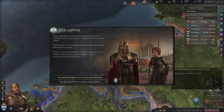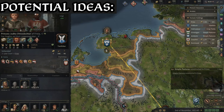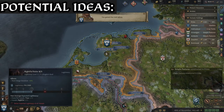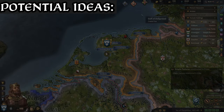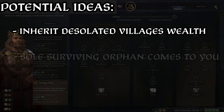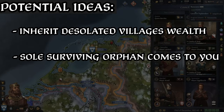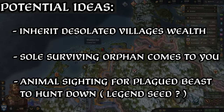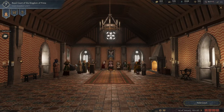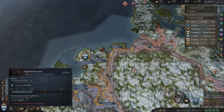When a Plague hits, perhaps instead of getting a flat legitimacy loss, you could get a scaling loss that doesn't punish those who are already behind their expected level of legitimacy. Instead of getting the same few repeated events that drain you of gold, stress and debuffs, there could be more alternative options to capitalise on a dark period of illness — such as the ruler inheriting the wealth of lost villages, an opportunity for an orphan to come to court to fill the vacancy a plague left in your succession, or maybe a unique hunt sighting where a diseased animal is spotted, famed for spreading plague, and you embark on hunting it down.